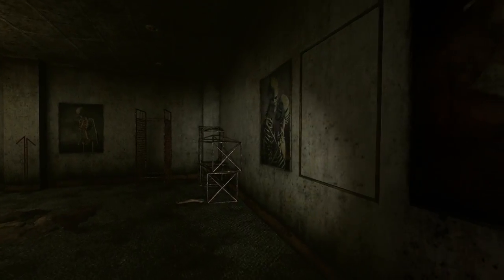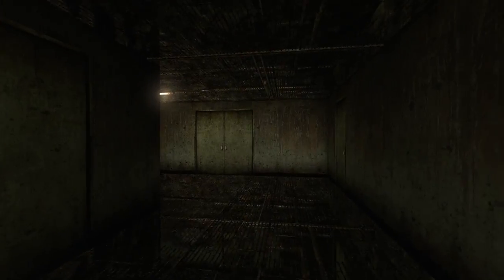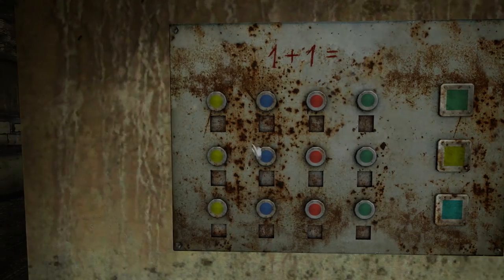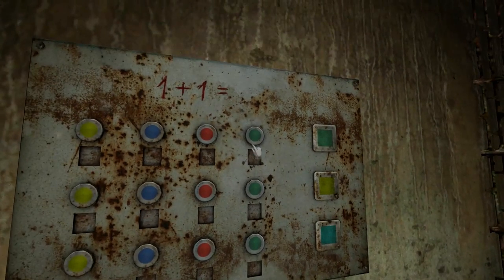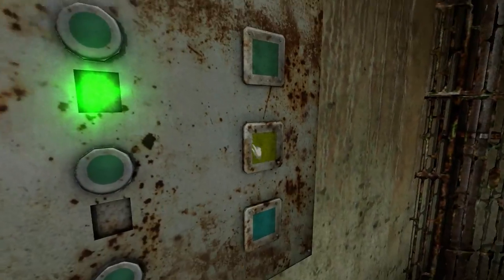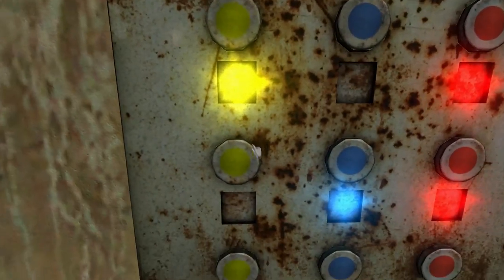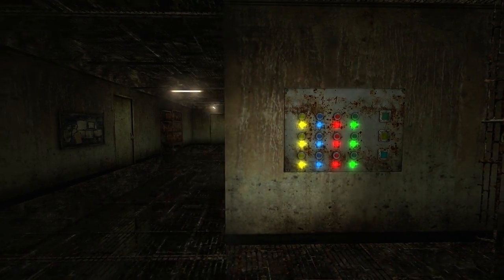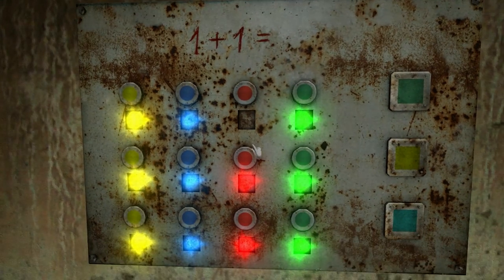The only place I can go is downstairs and here. I need to do something here. If you only have two colors, you can make a third. Well, I don't only have two colors — I have four: yellow, blue, red, and green. One plus one — how does that help me with anything here? How many can I have on? All of them? Make all the lights come on. I have no idea what to do here. I'm going to think about this and I'll be right back.